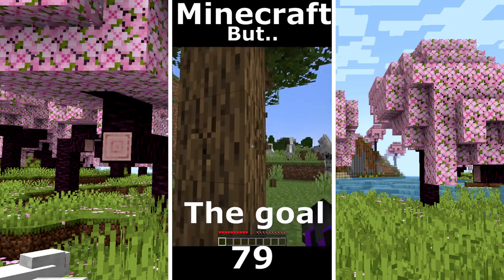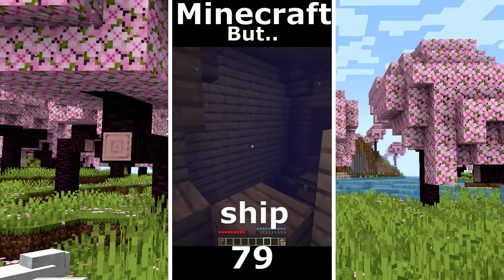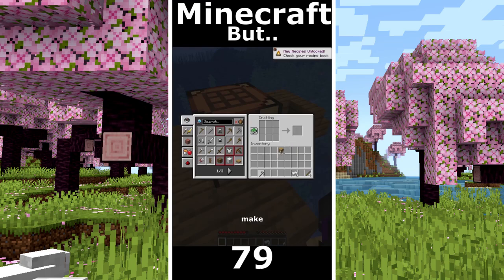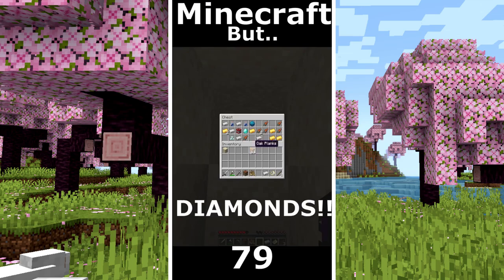Minecraft but I can't touch stone. The goal is a diamond. Close is an ocean so I make a boat and I go to explore the first ship with a lot of iron so I can make some tools. Another chest with a treasure map. There is the treasure and we found diamonds.